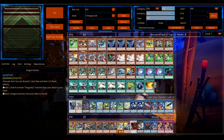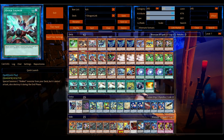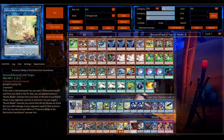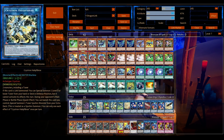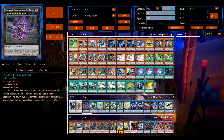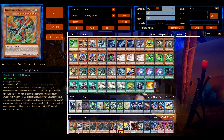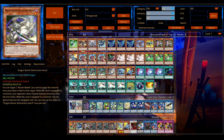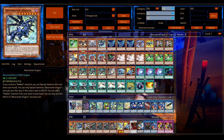Even though Union Carrier is gone, which was a big tutor to get it, you can still lock your opponent out of their extra deck. This kind of bypasses stuff like Dark Ruler No More, and you can put up Borrelsword Savage to negate Lightning Storm and Evenly Matched, which are direct outs for the Buster Lock, making things much harder for your opponent to come back.